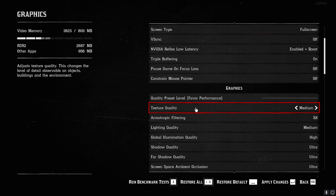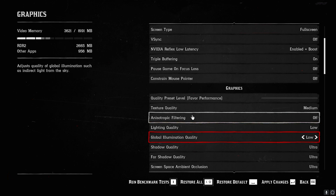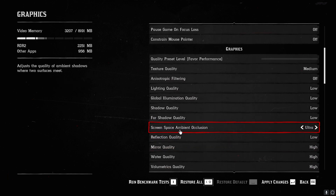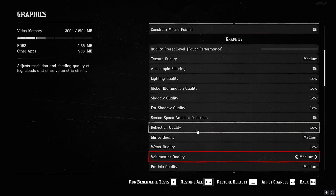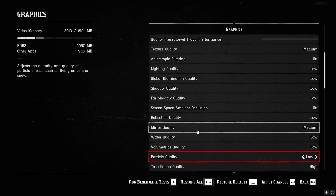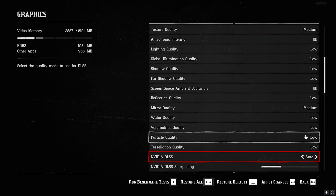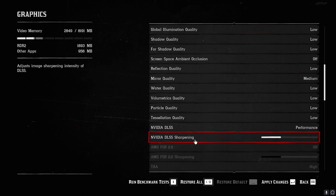Scroll down to Graphics Settings. Set the quality preset level to Favor Performance. Texture Quality: Medium. Anisotropic Filtering: off. Lighting Quality: Low. Global Illumination: Low. Shadow Quality: Low. Far Shadow Quality: Low. Screen Space Ambient Occlusion: Off. Reflection Quality: Low. Mirror Quality: Medium. Water Quality: Low. Volumetric Quality: Low. Particle Quality: Low. Tessellation: Low. Set Nvidia DLSS to Performance, or use AMD FSR 2.0. Sharpening should be just a little above minimum.